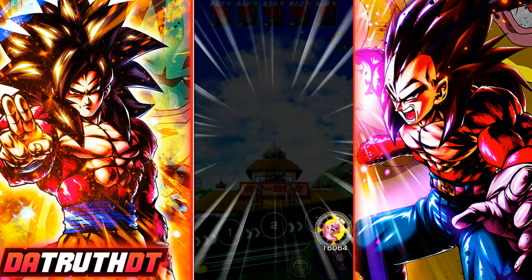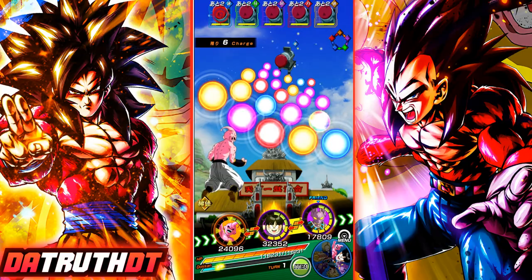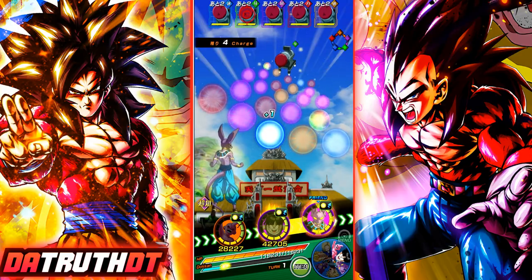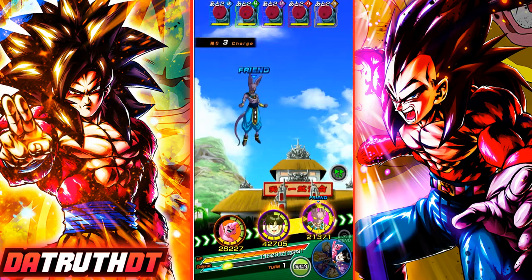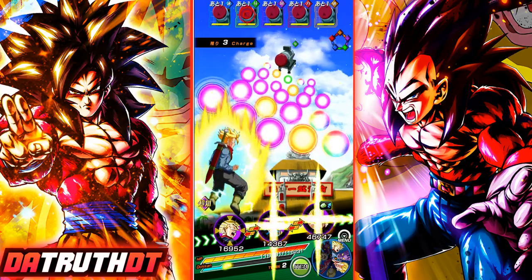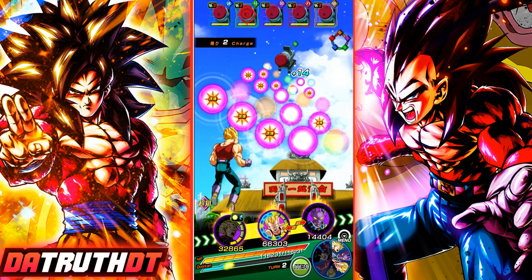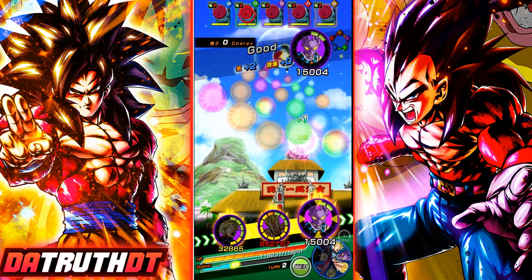Vegeta was good because he links well with Goku, sharing three links: Prepared for Battle, Fierce Battle, and Super Saiyan. We want to keep INT orbs. This is not great - and the thing too is Goku and Vegeta are getting these attack buffs per orb on super, so it is imperative that you have the orbs with them. We don't have any support here, so Vegeta is definitely not going to do the damage we need, and he just doesn't hit as hard as Goku.